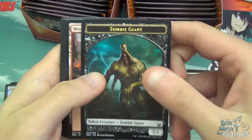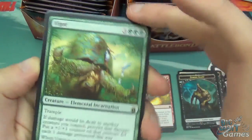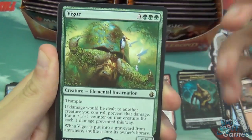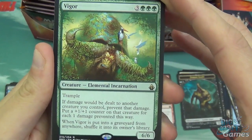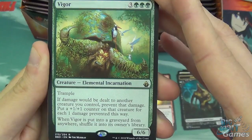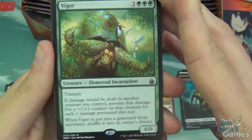We've got a Zombie Giant token, Mountain, and Vigor — nice. I was actually looking at this card earlier thinking I'd probably put it in my commander deck. Three green and three for an Elemental Incarnation creature — a 6/6 with trample. If damage would be dealt to another creature, you may prevent that damage and put a +1/+1 counter on that creature for each damage prevented. When Vigor is put into a graveyard from anywhere, shuffle it into its owner's library. It's a cool defense mechanic — they have to deal with this before they can deal with the rest of your creatures.